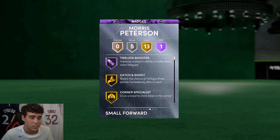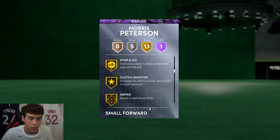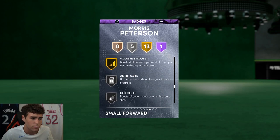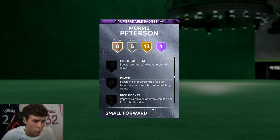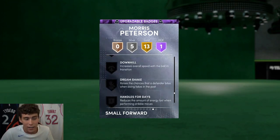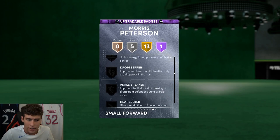The one thing about Mo Pete I wish was better is total badges. He has Hall of Fame Tireless Shooter, Gold Catch and Shoot, Corner Specialist, Blinders. On current gen that's Steady Shooter, Hot Zone Hunter, Slippery Off-Ball, Volume Shooter. There is no Range Extender, no Deep Threes, and no Clamps on this card.